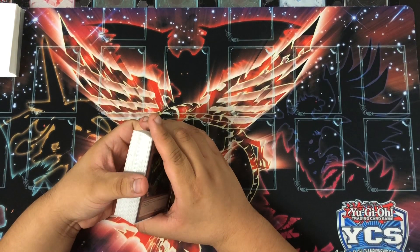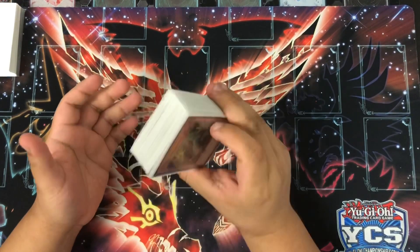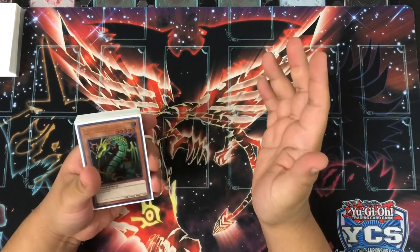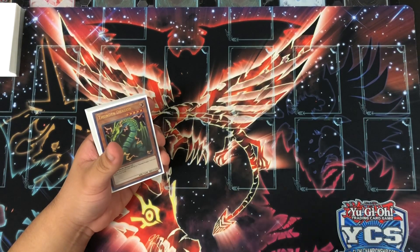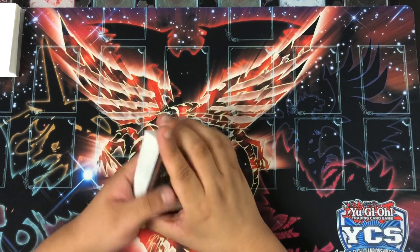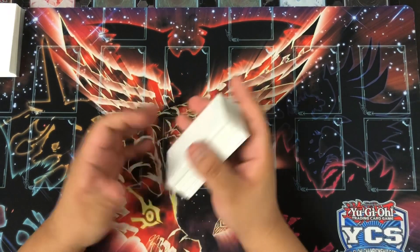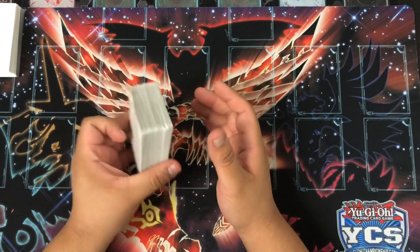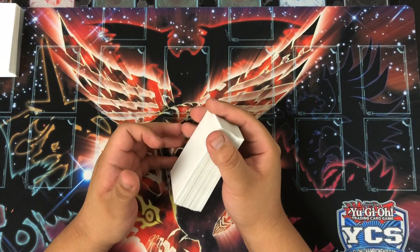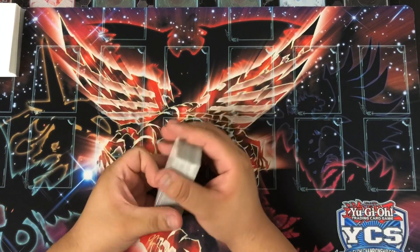What's up guys, Peruvian's Finest here and I'm previewing the newest Thunder Dragon deck. This is post-Chaos Impact. I play a couple of the new cards that came out in the set and I changed the build a bit. I decided to play blind second. I just feel like with the new cards this deck can pretty much break boards and then set up your own board going second.